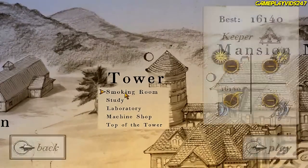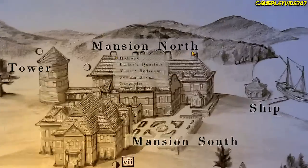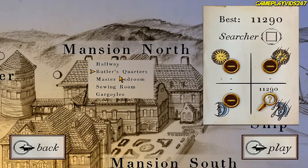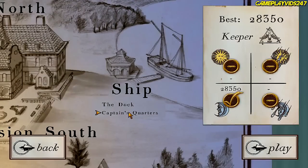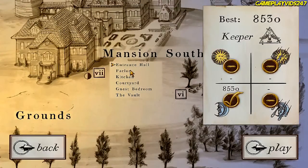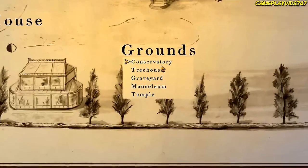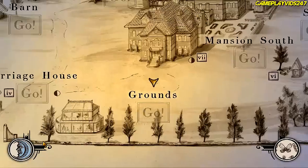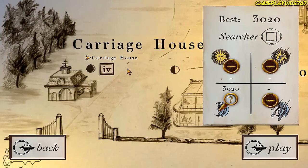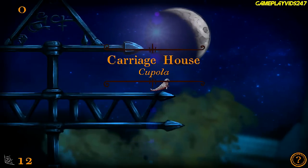How about tower? I need to come back to the top of the tower when it's raining and when it's sunny. How about mansion north when it's raining? Same with butler's quarters. How about the ship? The ship's all good. Mansion south — have to come back to the vault when it's daytime. Grounds — have to go to conservatory and treehouse when it's daytime, apparently. And the temple. Carriage house — apparently I have to head to the carriage house now while it's nighttime. Why is the game telling me to come back down here, I wonder? See, there's a Roman numeral there.